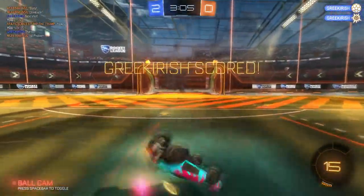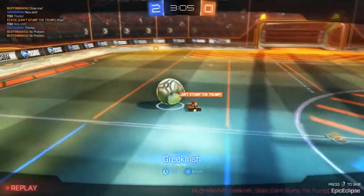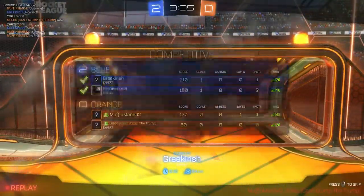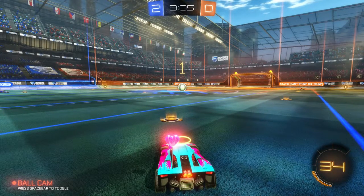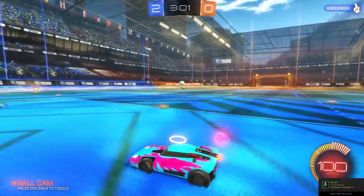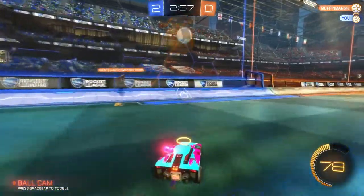Nice — I can just push that over him. That's the other thing about the Octane: this is much harder to kind of push it over like that. If I have it like that in the Octane it'll most likely fly upwards or something — it won't go straight into the goal like that. Are we all using Breakouts? No, Muffin Man's using the Octane, Static is using the Breakout, and my teammate is using the Breakout too — so almost everyone.